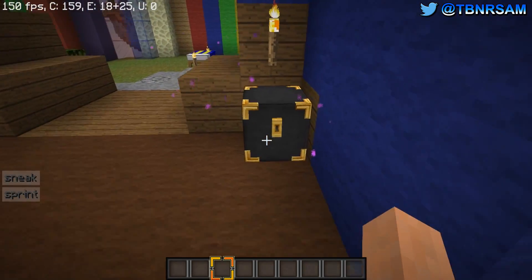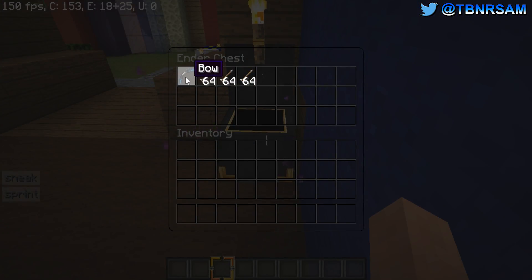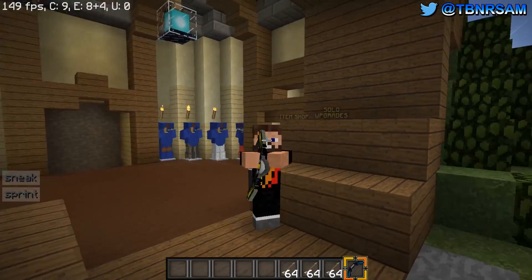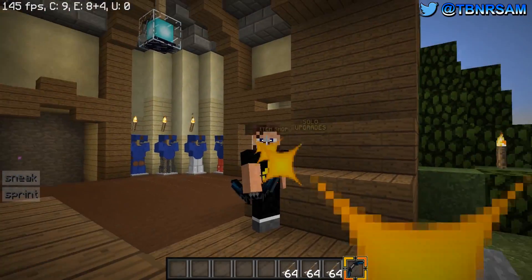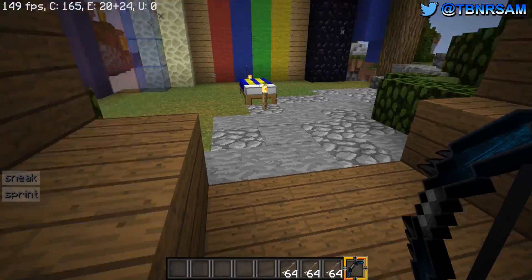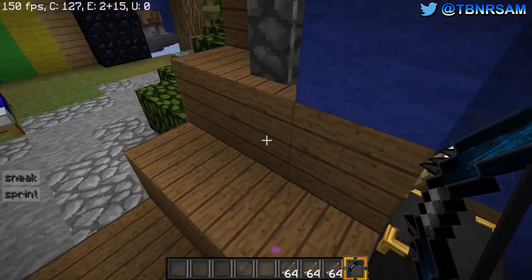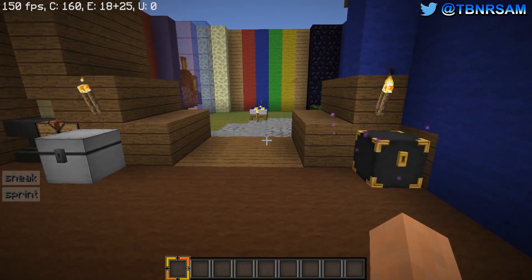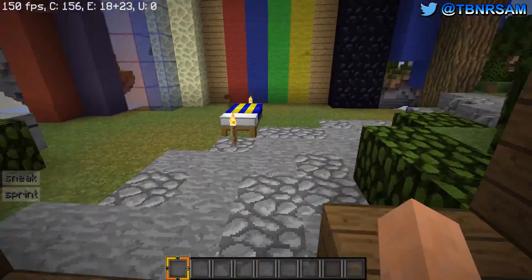Most importantly, this bow changes colors depending on its charge status: red, yellow, green. It's so crazy — this bow is my favorite thing about the entire pack. It's amazing.